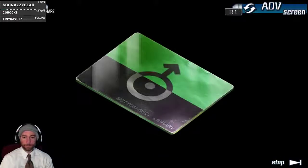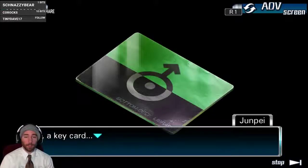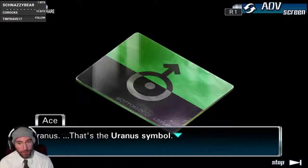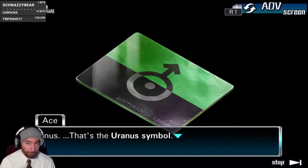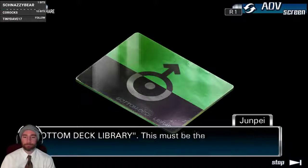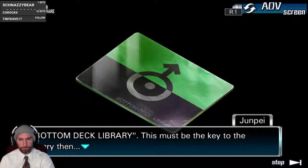What's this? Oh — a key card. Mars? Uranus. That's the Uranus symbol. Thank you, game, for saying it like 'Uranus' because there's not a space between the R and the A. Something's written on the bottom — 'Bottom deck library.' This must be the key to the library. So, the bottom deck library.